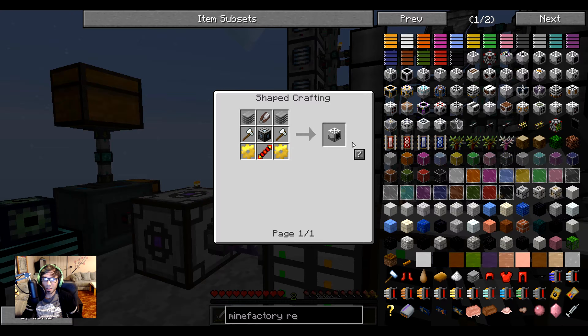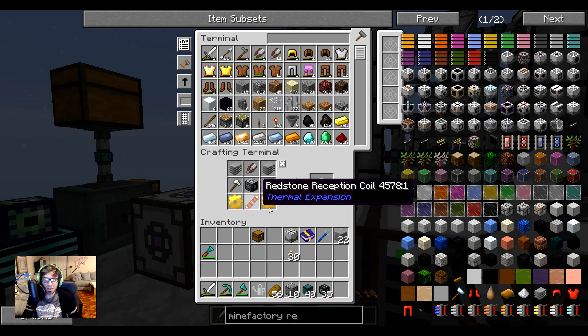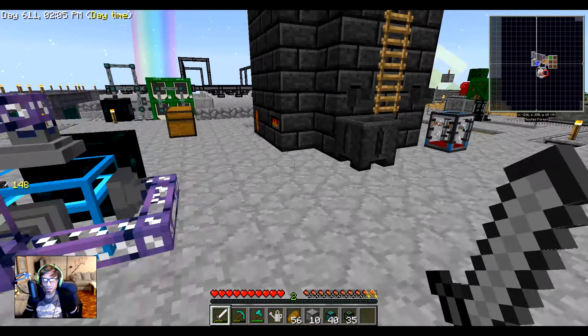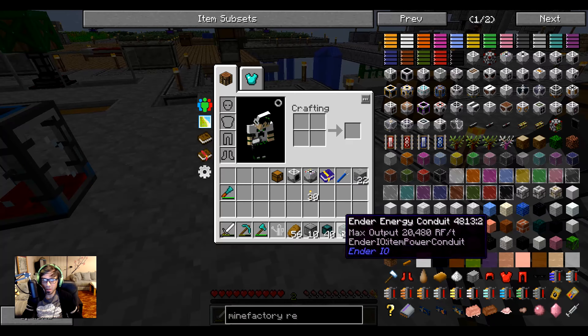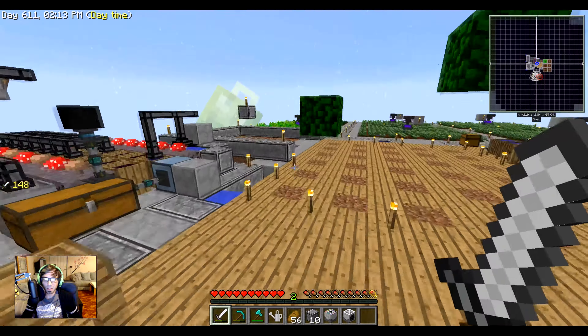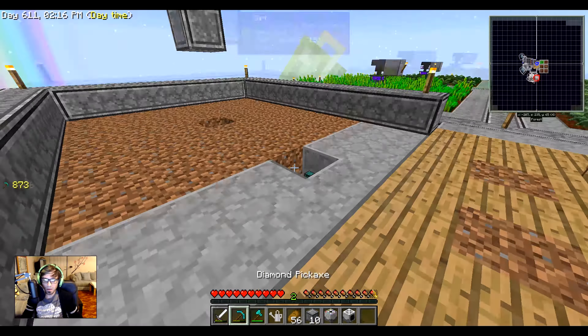Next is the harvester. Let's go build that — some axes, shears, gears, stuff like that. Done! So let's bring that back down and head back over.